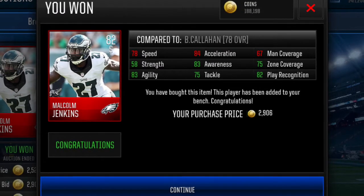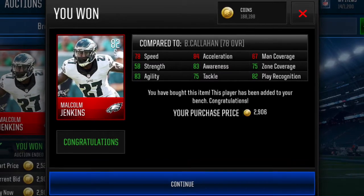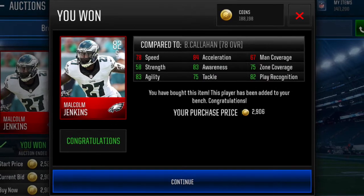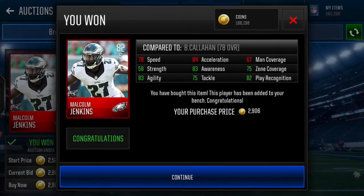The last snipe here is Malcolm Jenkins for 2,969 coins. This was when he was going for about 100,000 coins, and I snagged this one. Malcolm Jenkins for 2,969 — just a great pickup.